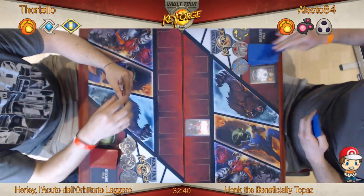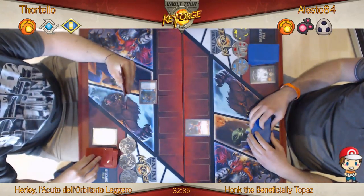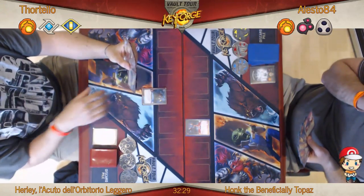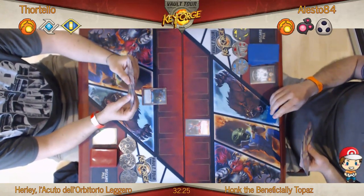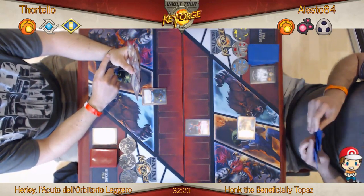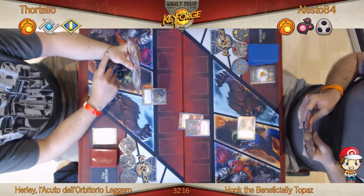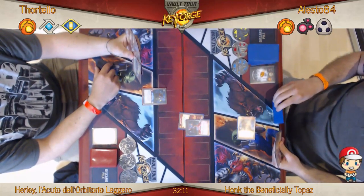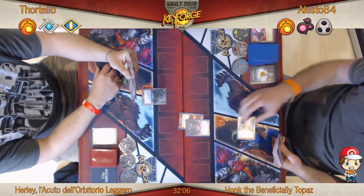Alesto starts the game off with Shadows, chucking down what I think is a Magda the Rat. Over to Fortello, who decides to start with a Sanctum turn, and he gets himself a creature down nice and quickly. I believe that is an Abond the Armoursmith, which gives plus one armour to each of your creatures, and there's an action that gives it another plus one armour — which is pretty good.